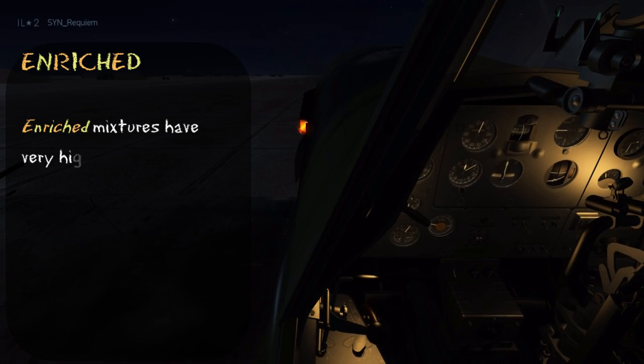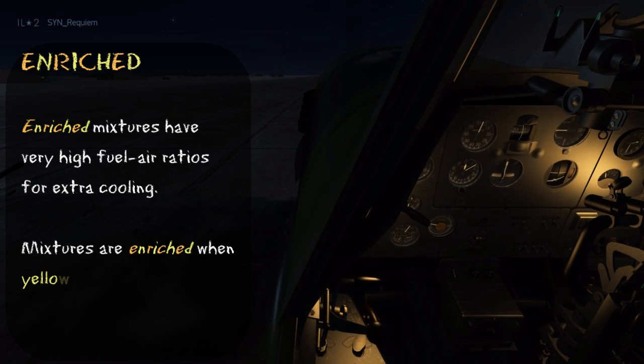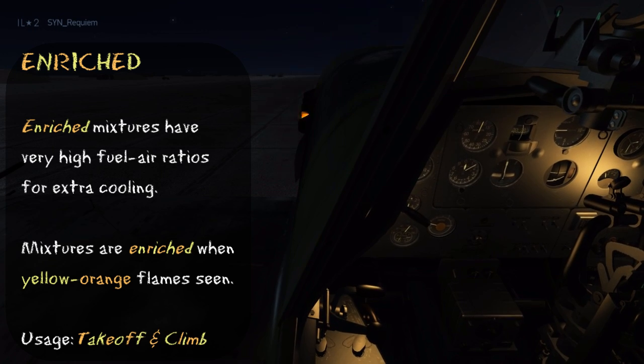Starting off, we'll look at the enriched mixture. These mixtures have really high fuel-to-air ratios, which give you extra cooling when you need it. You can see that the flames are a yellow-orange color, and you want to use this during take-off and the initial climb.